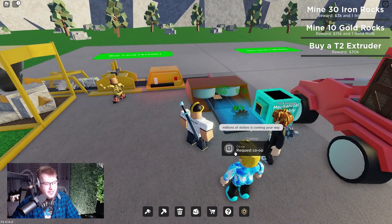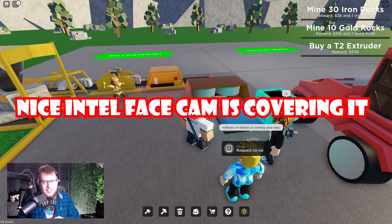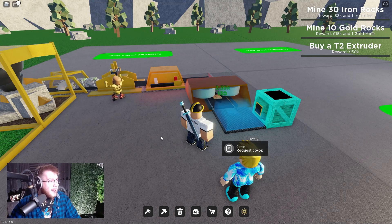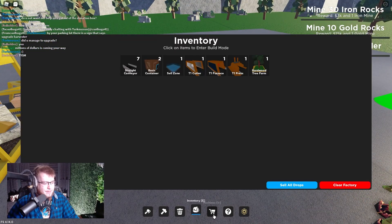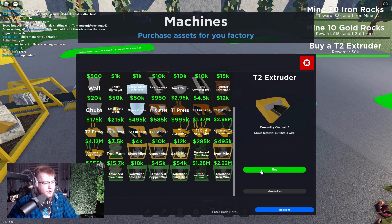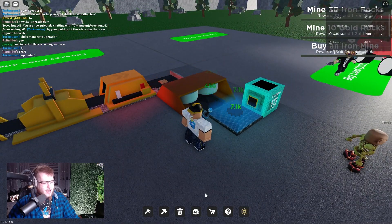Someone just said 'millions of dollars are coming your way' and look at my money — it's been maybe 30 seconds since I said I wanted tier 2 everything. What the heck? Oh my gosh — thank you so much! That's sick! Now I just start buying stuff. We definitely need the tier 2 extruder and the tier 2 assembler — oh crap, I accidentally bought two assemblers.